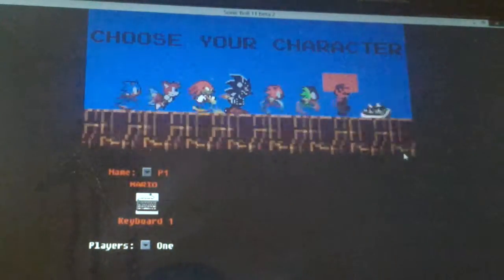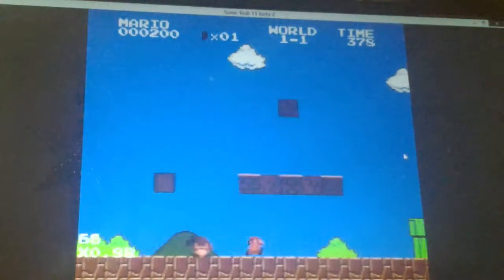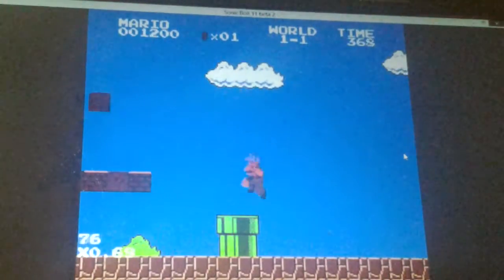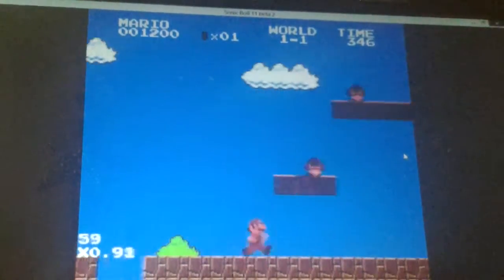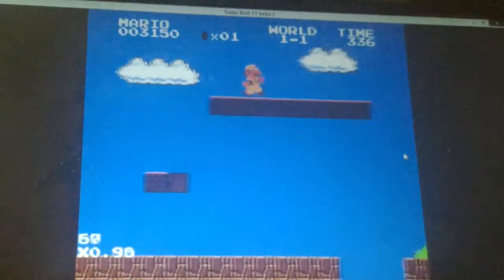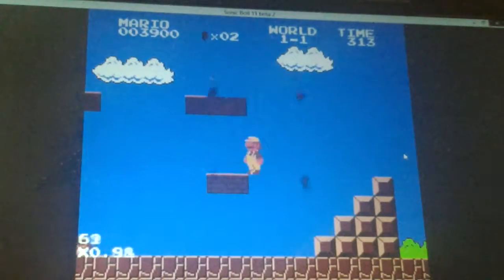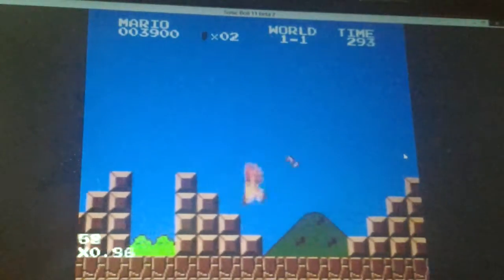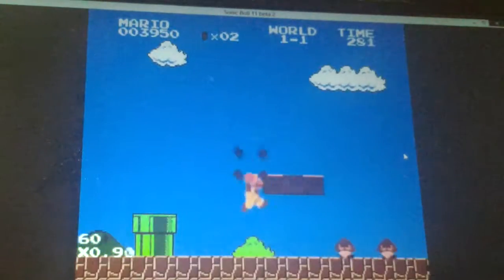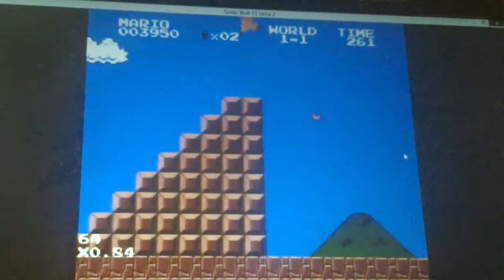Next is Mario. Whoever made this, I give props to you — that is really cool how you gave Mario a different look. He even has the wall jump — let me check it out right here. He does! Oh my gosh, props to whoever made this. He even has his own animation.